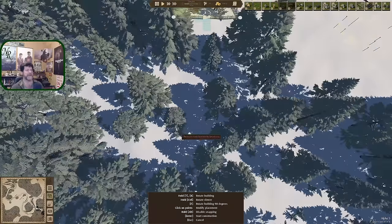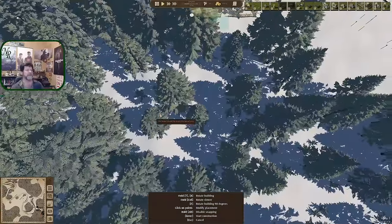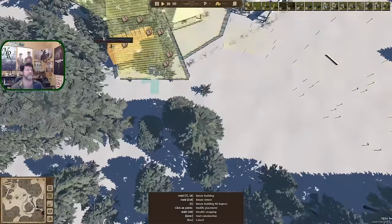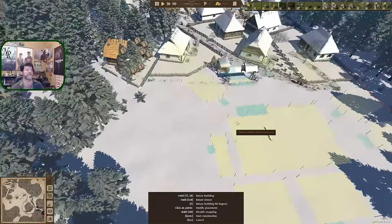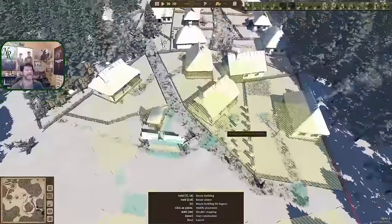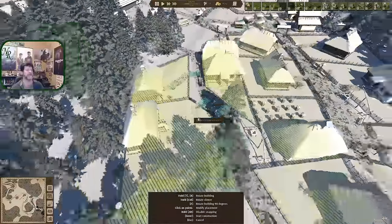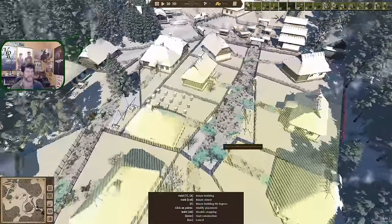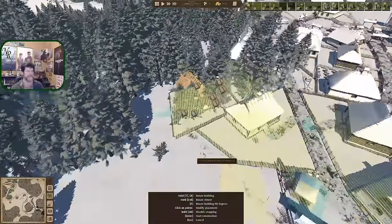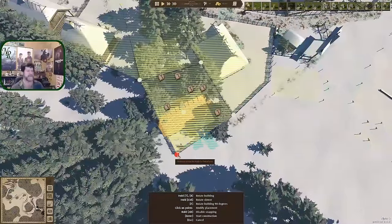Or do I bank some houses around here and cancel this road coming through - another cul-de-sac. Although these people won't be able to walk to work very easily. If they want to work over here they're going to have to go all the way into town and come back - they won't cross through other people's yards. So there is a disadvantage to doing that. Let's go ahead and just clean this up.